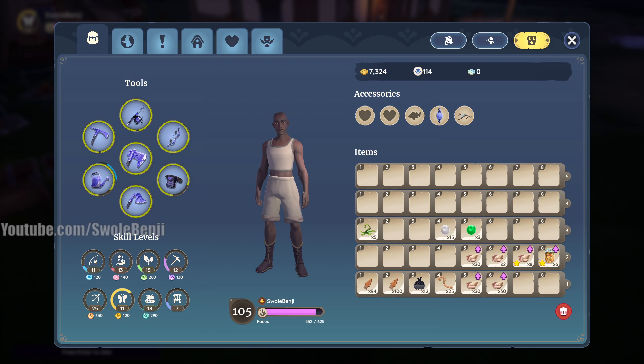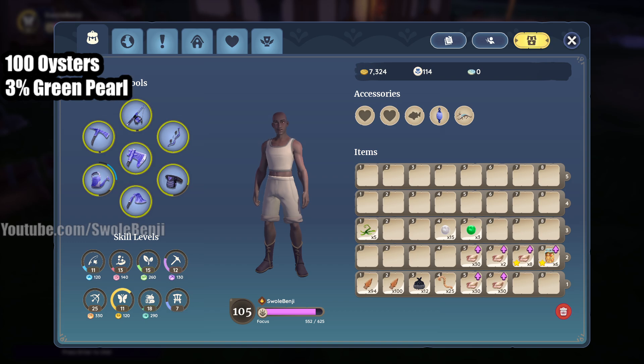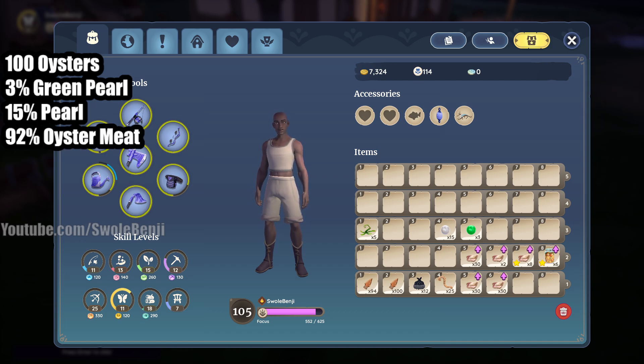So from 100 oysters — I'm putting a text box on screen so we can track it — three percent green pearl, good luck getting those; 15 percent pearl; 92 percent oyster meat — you get one of the meats 100% of the time; and eight percent quality oyster meat. There we go, a short video today.